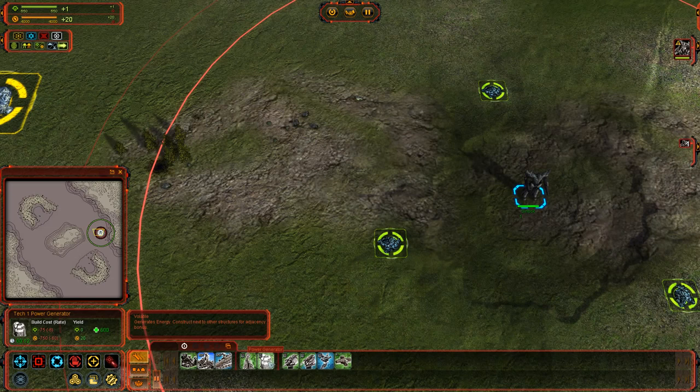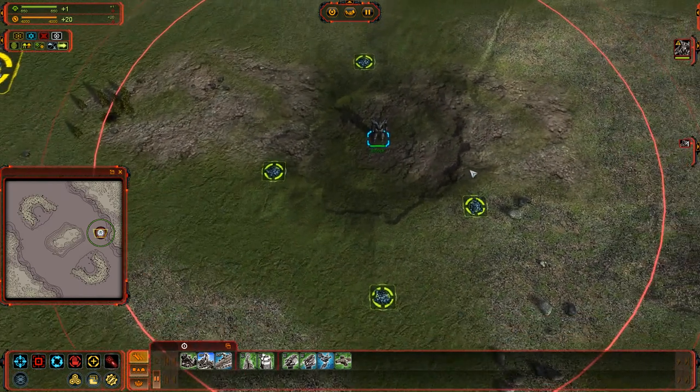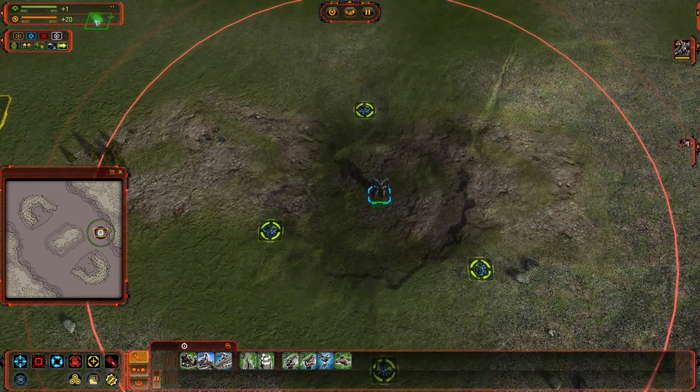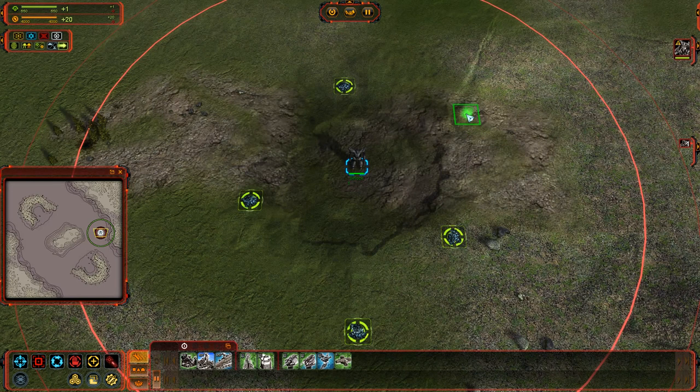We are only gaining 20 energy per tick with our commander, so we're going to go into the negative if we build this — but we have 4,000 stored up. As long as you have the stores, you won't run out and be slowed. This is not how you would normally begin — most people will open with a factory, some with a mass extractor. I'm simply showing you the basics of resource allocation so you don't end up locked out of resources.